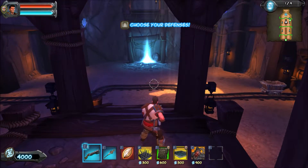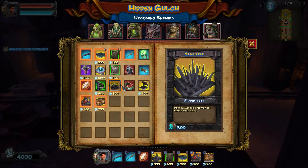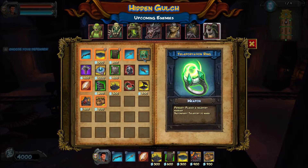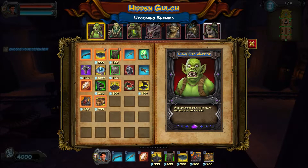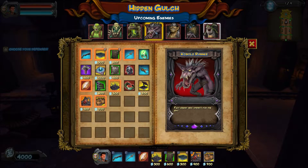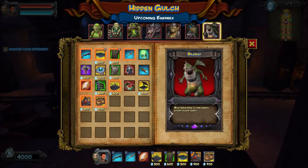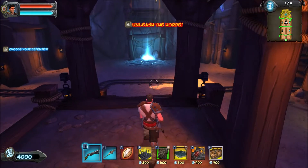I think last episode we got barricades, and we did. I think I'm gonna be using barricades today. Let's see — we have to go against Light Orc Warriors, Medium Orc Warriors, Earth Elementals, Cobalt Runners, Crossboat Orcs, Sappers, and Bile Bats. That's a new one — looks like a flying unit, so hopefully we can deal with them.